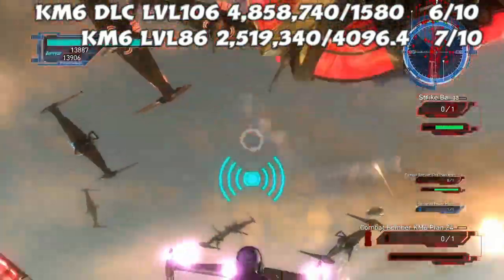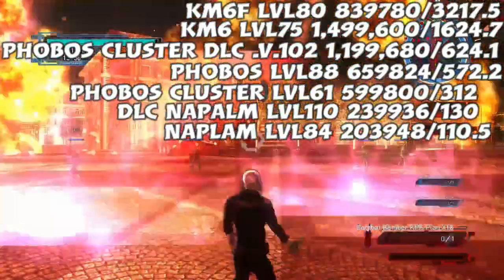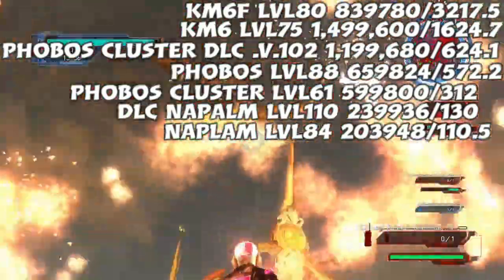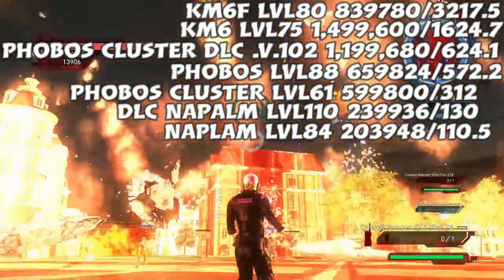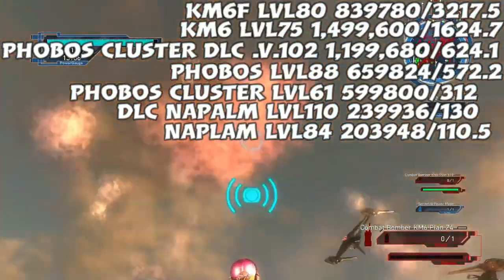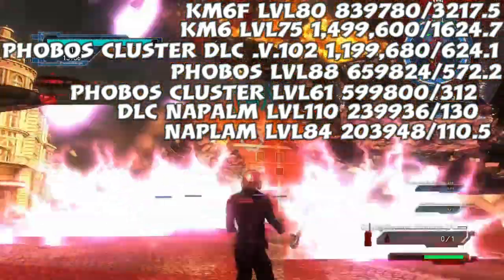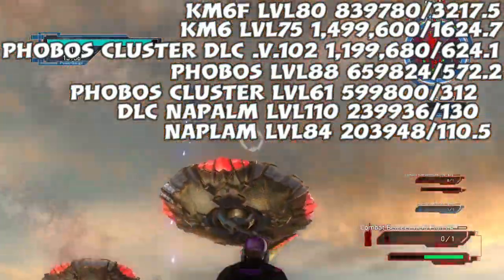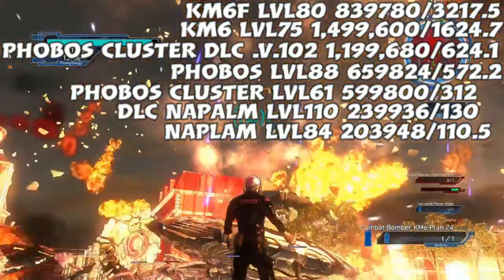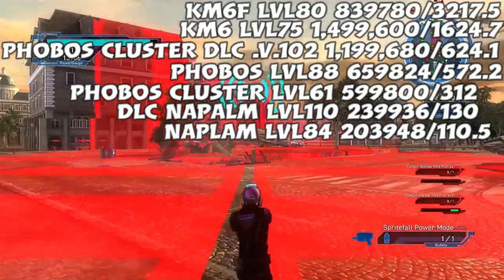Here are the runner-ups. The KM6 are pretty much going to be your best damage per point overall. However, if you're not dealing with aerial enemies, I would much rather take a Phobos most of the time. The Phobos level 88 comes in at 572.2 damage per point. The Napalm come in very low, but they're more of a specialty — mainly used to control crowds, not necessarily for damage. The Phobos is very cheap, and the thing is, it's hitting multiple enemies compared to the strafe plan. Each projectile of the Phobos has explosive damage, so it's going to hit multiple enemies and therefore multiply that damage — very, very strong overall, even though the damage number doesn't necessarily show that.